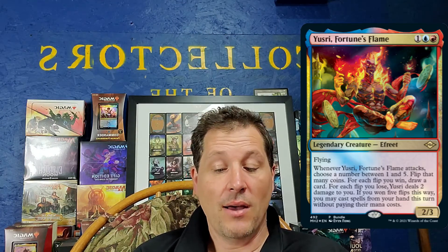There will be a bundle alternate promo card — Yesri, Fortune's Flame. It looks like a pretty interesting card. If you can only get it in the bundle it might have some value, though it'll probably also be in regular packs. It's a pretty fun coin flip card.